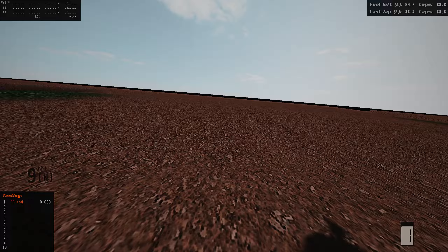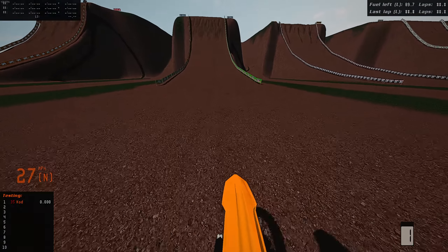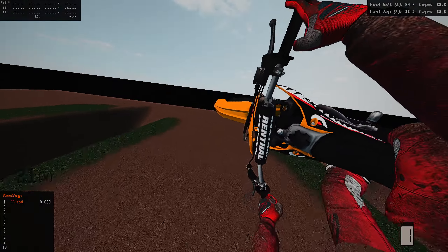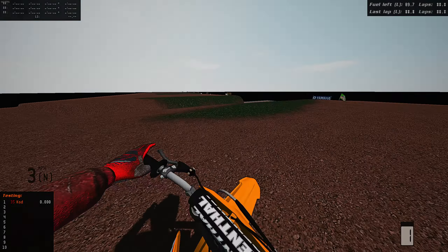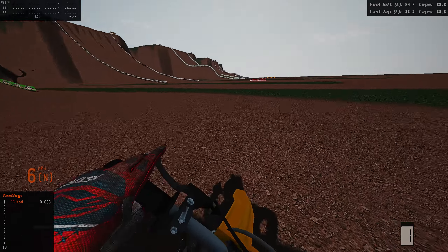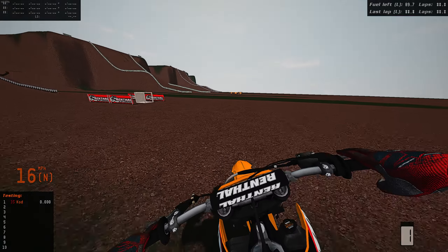If you want to do this, just do what I said in the pit, and go download the bike on MXB Mods and install it like a normal bike — it'll work perfect. Then all you have to do is turn your swing arm length up and you've got yourself a nasty hill climb bike that freaking shreds.